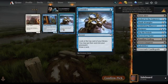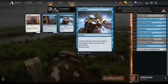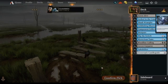Component Collector — we'll consider. Component Collector's fun: it taps things, it's a control-y card. Let's take it.